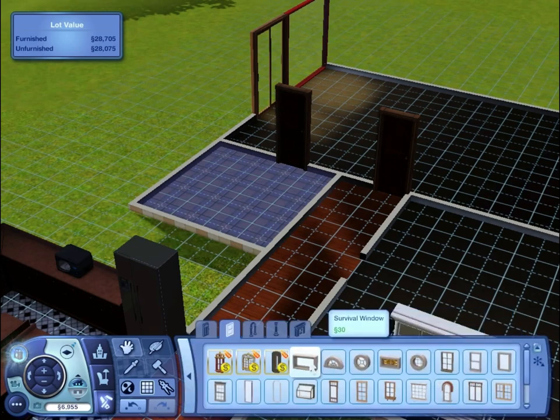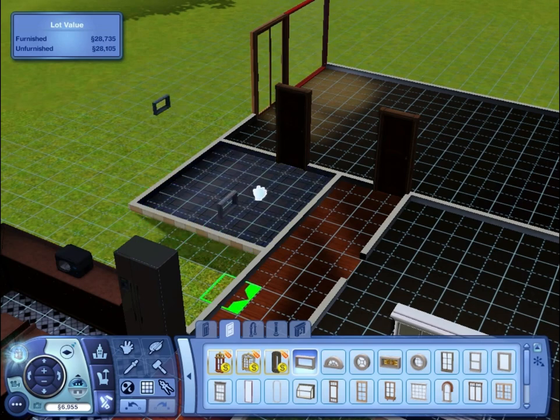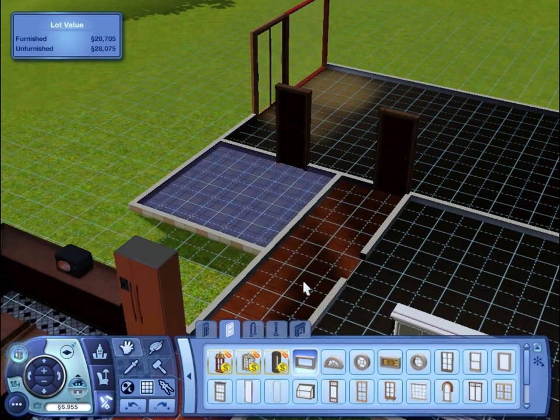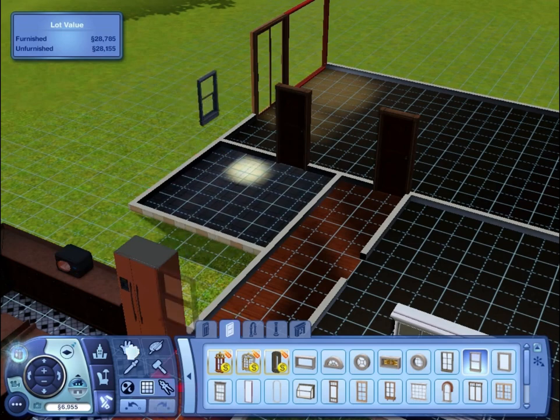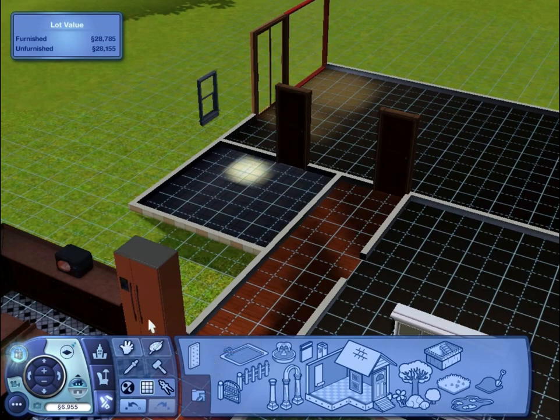Do they have a window? It's facing out to the back garden, isn't it. So let's just put a little cute bathroom window in rather than a full one. Does that let zero light in? I think it does. Let's undo that and then just put in a regular one there.